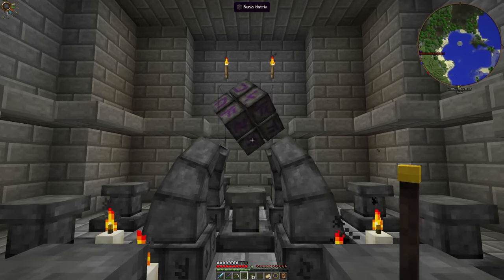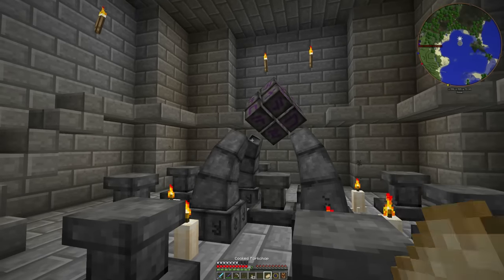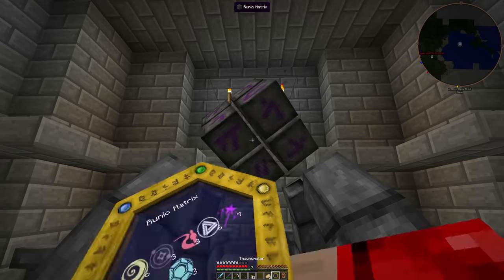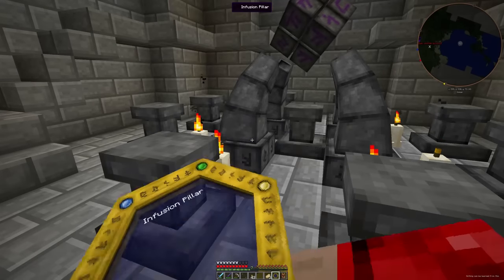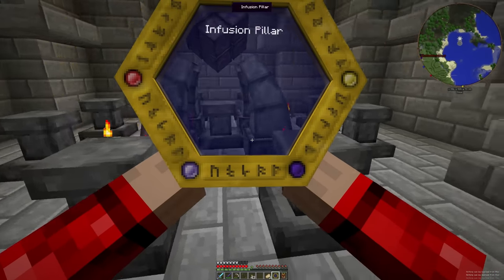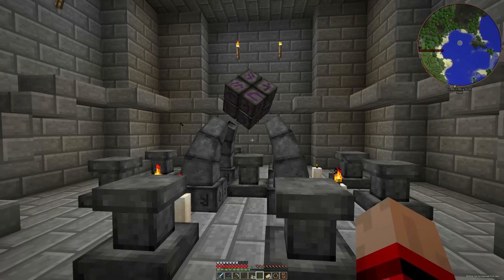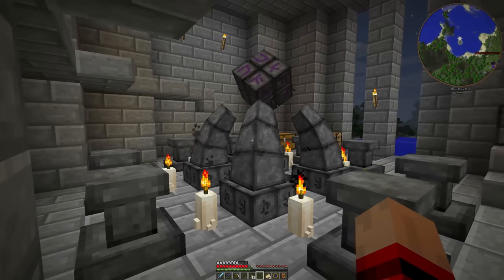Is that it? Ooh! Spinny. I'm pretty sure that that worked. That looks very... kind of... let's scan it. No, I can't learn anything from there and the candles I can't learn anything from. So basically, that's it. This is the infusion altar. It's a thing.